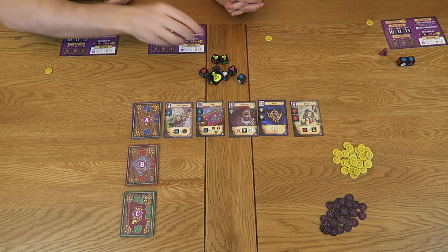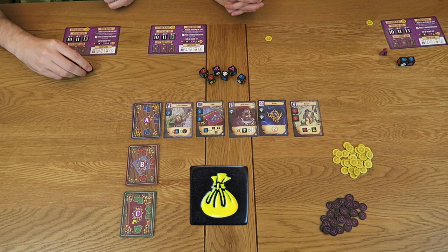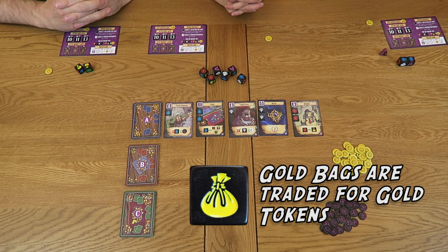For my turn, I'm going fishing for gold. While the gem tokens are handy for buying market cards this turn, they can be limited depending on what cards are on offer. The yellow bag symbols can be traded in for gold coins, which are another currency and can be used in place of gems of any colour. The downside is that these are not traded in for gold coins until the end of the round, meaning they cannot be used for purchases this round — but they will set me up nicely for future turns.